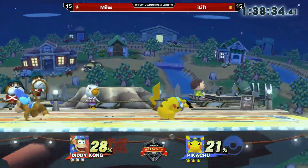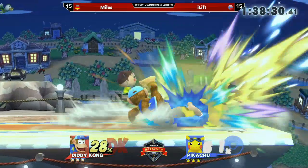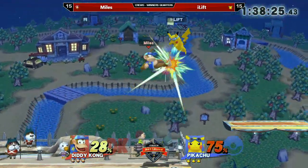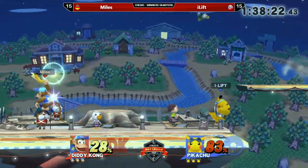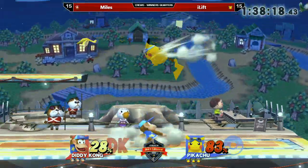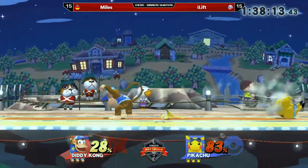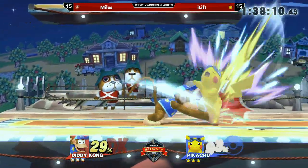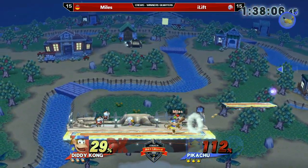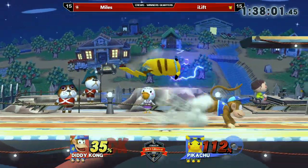One thing Eyelift can use to his advantage is the quick attack. If he can time it in between Diddy Kong throwing out his banana and grabbing it, he can put pressure on Diddy Kong because Diddy doesn't yet have the option of using the banana. You'll be seeing Pikachu Eyelift going in with the quick attack quite often. The fair will also be a really good spacing tool.